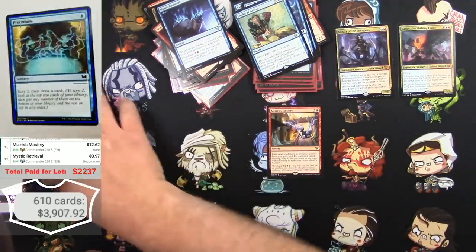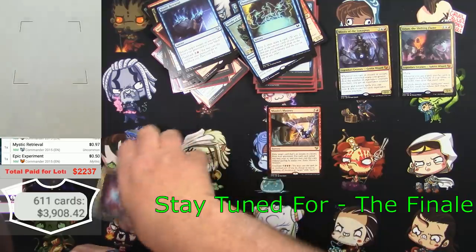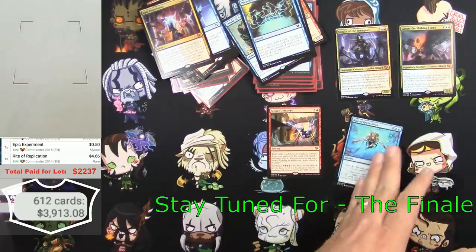Preordain - those are always good. Epic Experiment is probably nothing, and a Rite of Replication finishes off this deck, which was pretty decent.